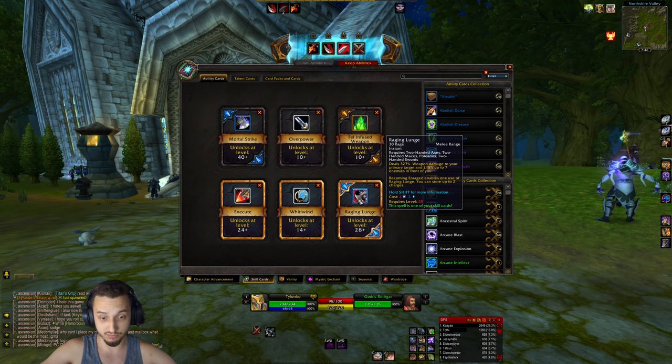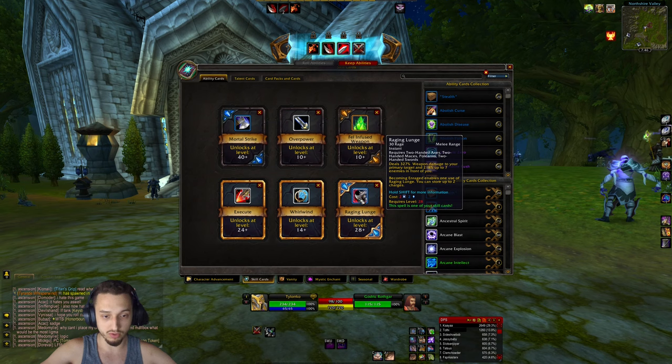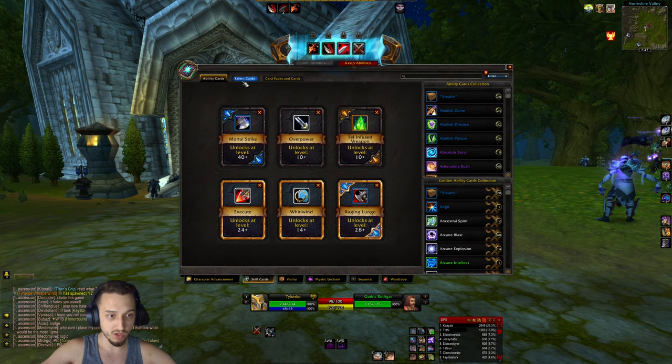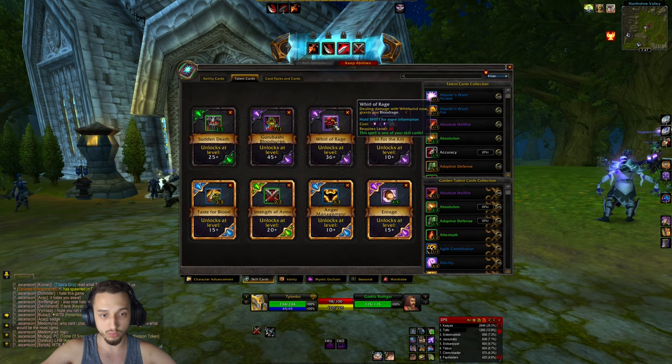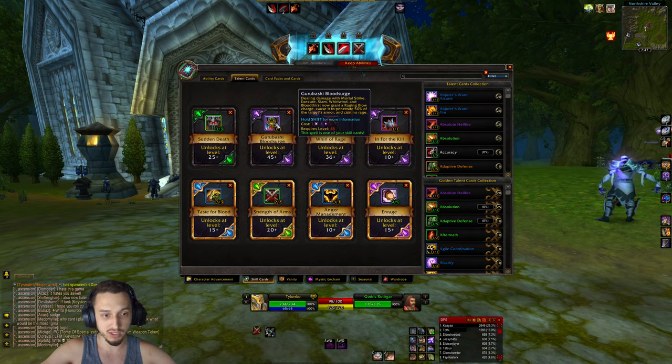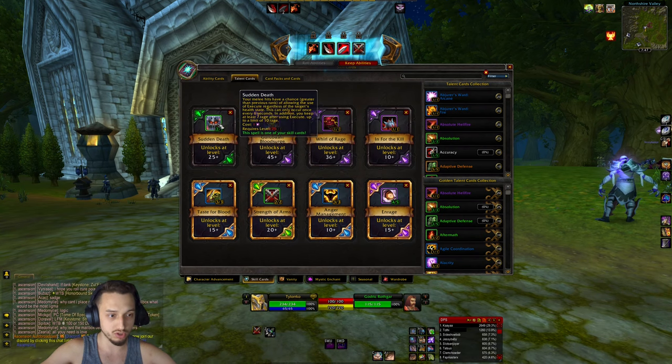That's gonna be great for PvP and great for mana storms, dungeons, anything like that. It basically takes over the enraged bonuses for raging blow. We got whirlwind, we got execute. Hopping over to the talents - whirlwind with world rage is going to give us blood rage. We got Gurubashi blood surge, where dealing damage with core abilities gives us a raging blow charge which ties right into our lunge.